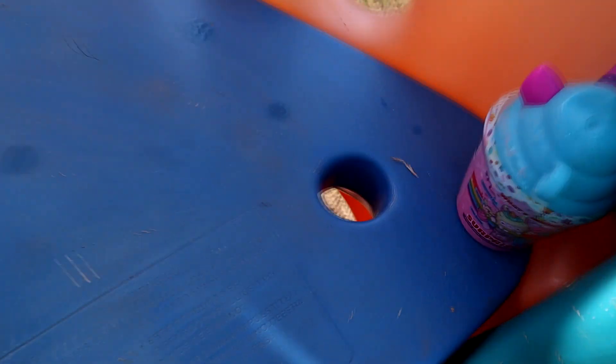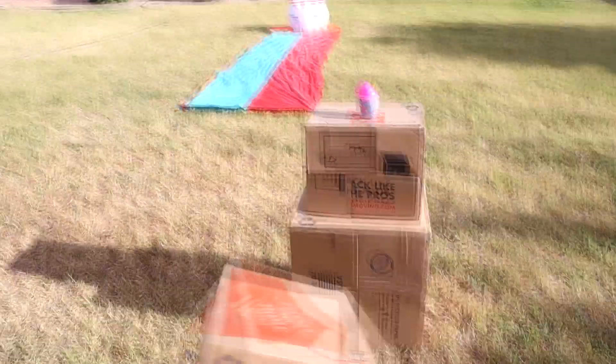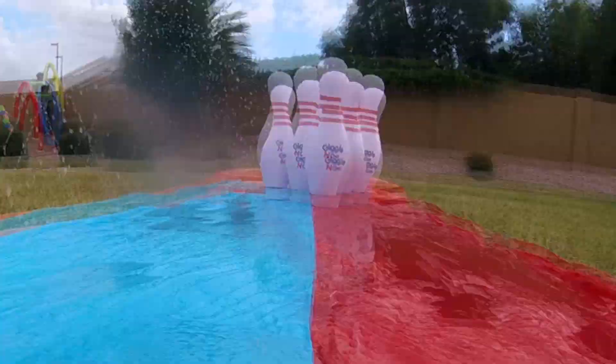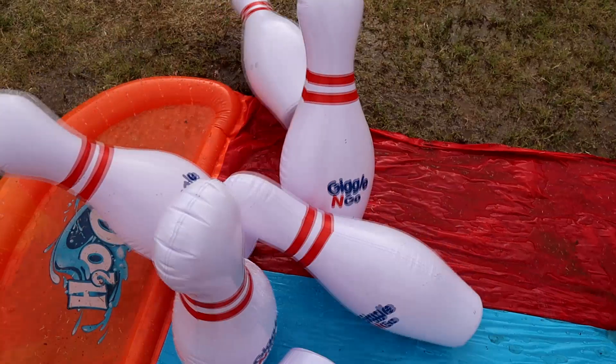Then you will hurry over to the mini playground where smooshy-mushies are hidden. Once you have gathered them all, you will sprint to the box wall. Blast through the box wall to find the smooshy-mushy waiting for you at the end. And lastly, you will slide down the slip and slide, knock over the bowling pins, and run to the finish line.